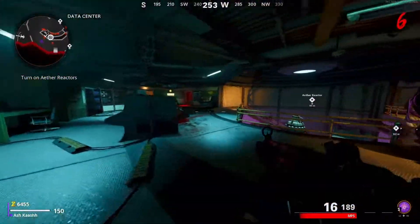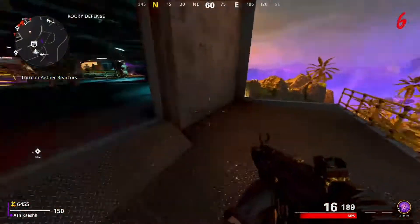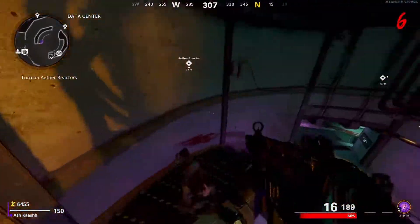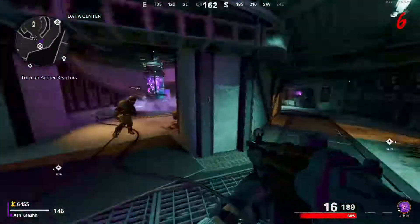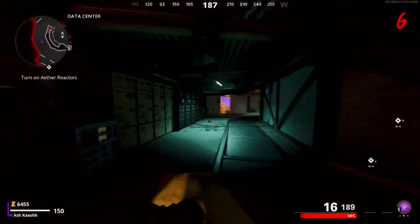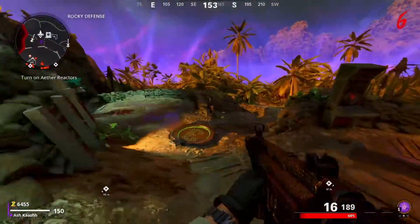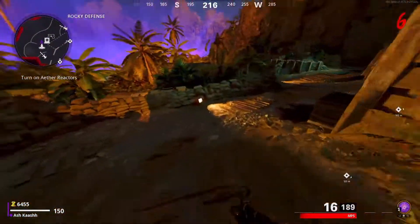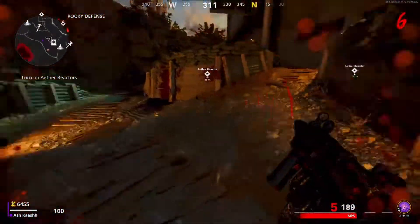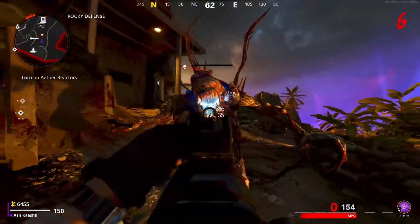Where did I come from? Alright, alien stay away from me. Stop, just stop - I did not ask for this. Where is this? I guess I gotta open this door. Get away from me. Easier to kill you - about to die too. We're gonna jump.